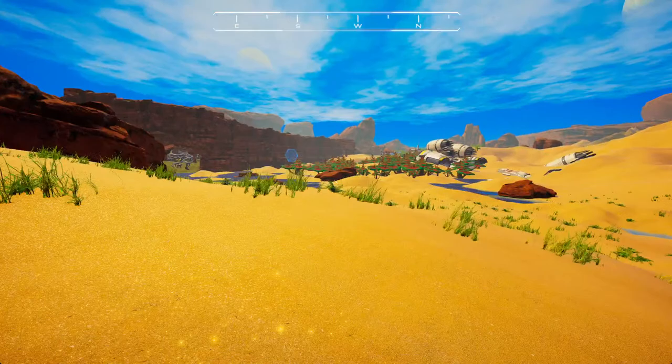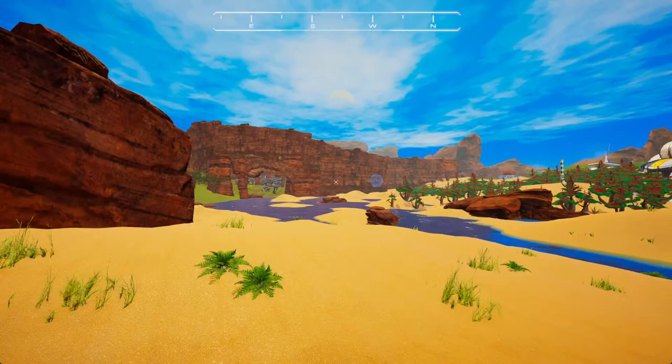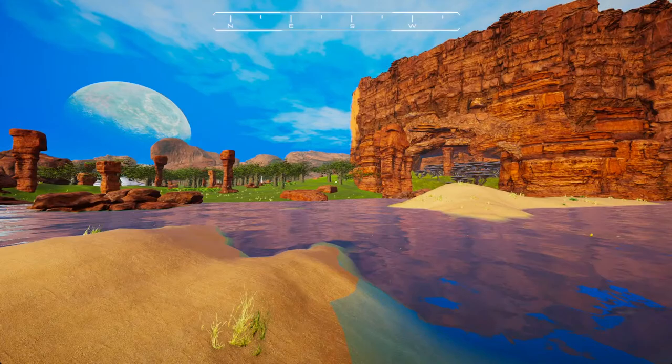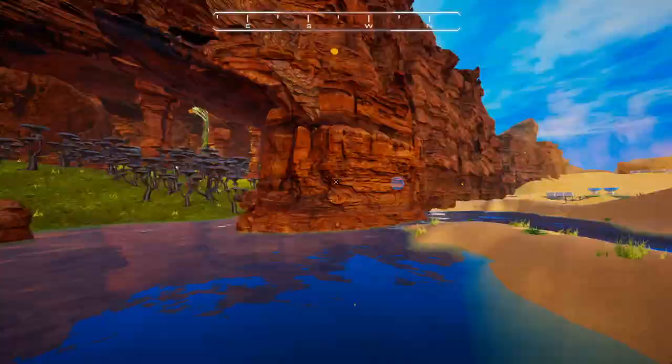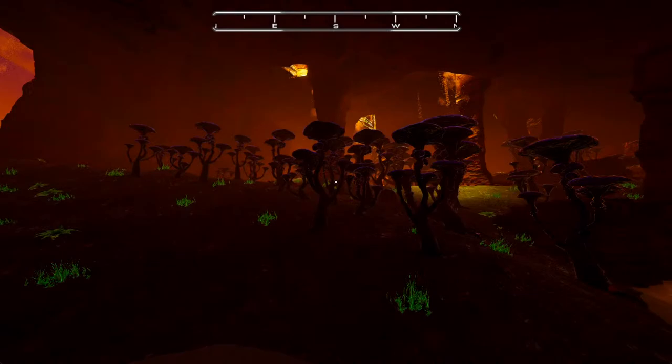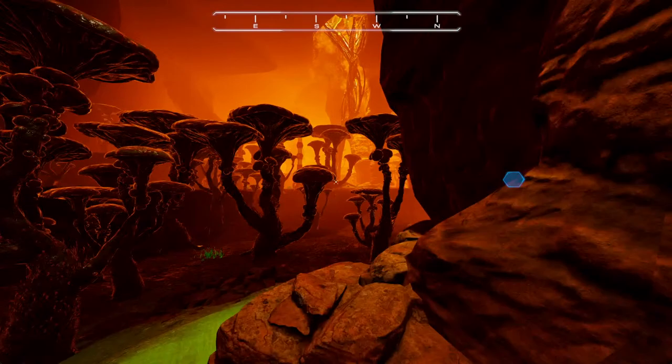I need to put on some extra mods for these livestream series — I want the Superman mod so I can fly super quickly instead of going so slowly. I can see a couple of facilities in the distance, but here inside the iridium cave we've got a whole bunch of cool mushrooms — aka umbrellas for future reference.